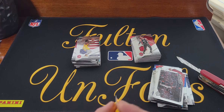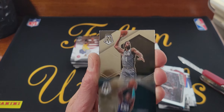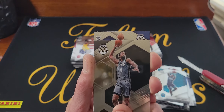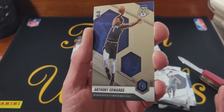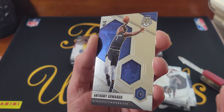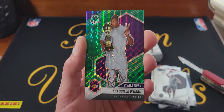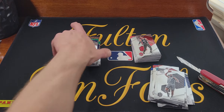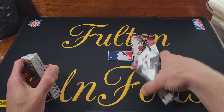Last pack — can we get some orange? Terry Rozier — come on last pack mojo. Deandre Jordan, it's a rookie. Last pack mojo — not too bad — Anthony Edwards! Though there is a little print line down there, that's no good. Anthony Edwards base, and of course the streak continues — Shaq — no color on the rookie cards for me today.